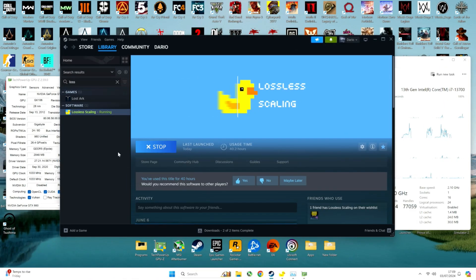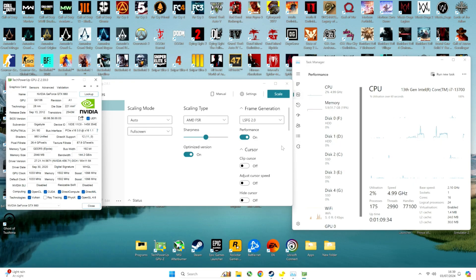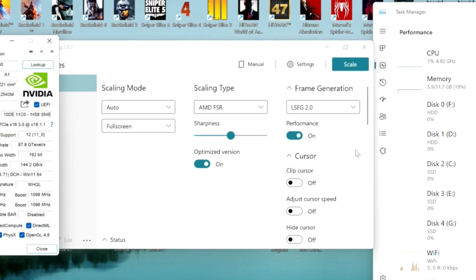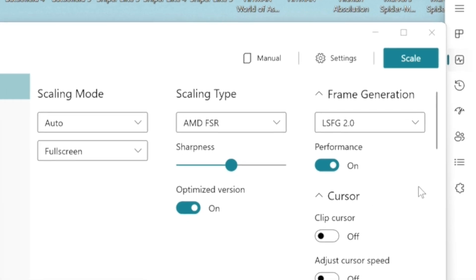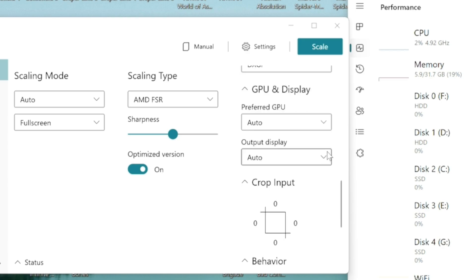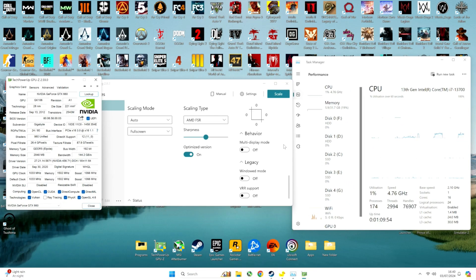Version 2.9 didn't work, so I reverted to 2.8 to 2.2, and I used Lossless Frame Generation 2.0 with performance together, the scaling type set to AMD FSR optimized version. I didn't use anything special here except load tiering, capture API, the XG, as you can see.